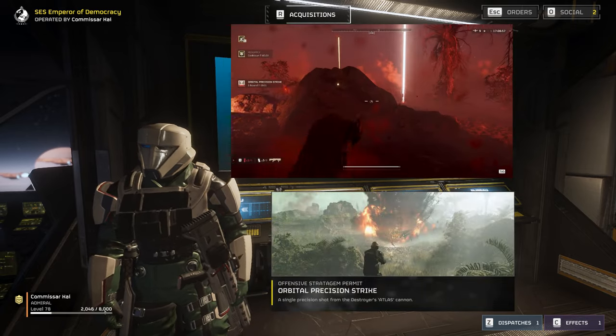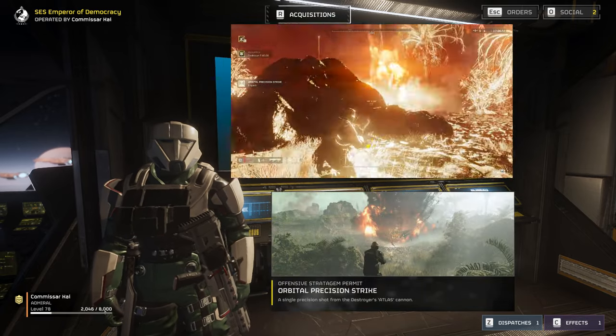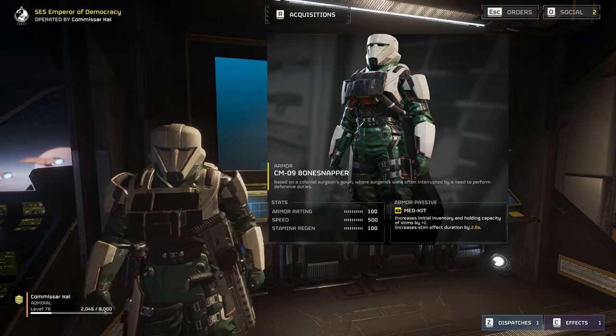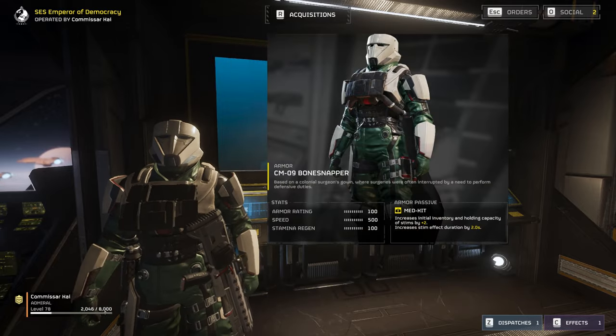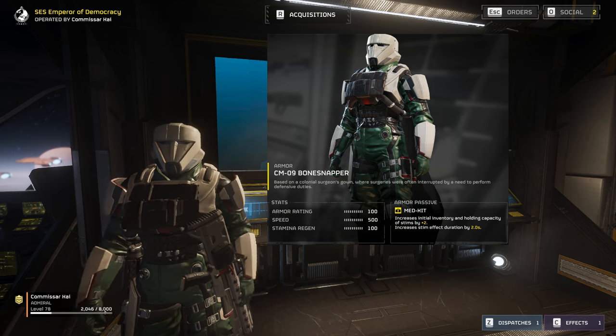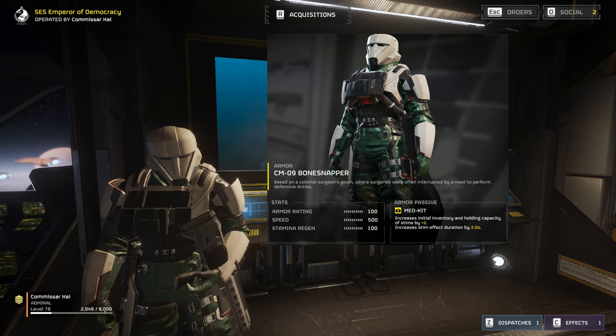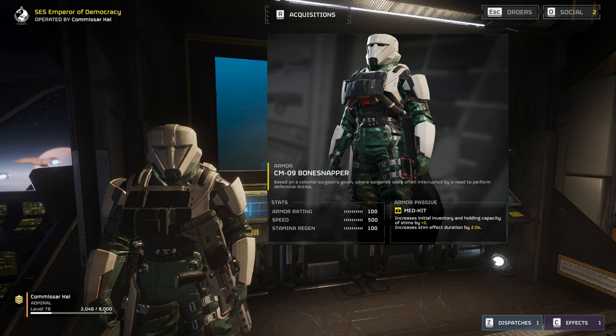Next we've got the Orbital Precision Strike for taking out AA emplacements, detector towers, or just any bot we've decided has had a long enough day. Finally, we're gearing up in the CM-09 Bonesnapper armor. While it doesn't have explosive resistance, the increased number and duration of stims is going to help out a lot with keeping all our parts attached on the way to Pelican 1.